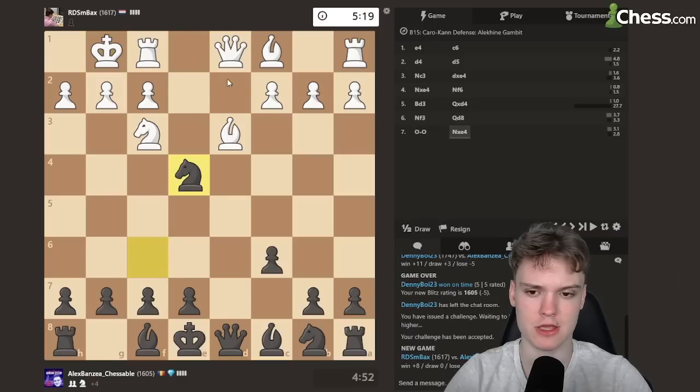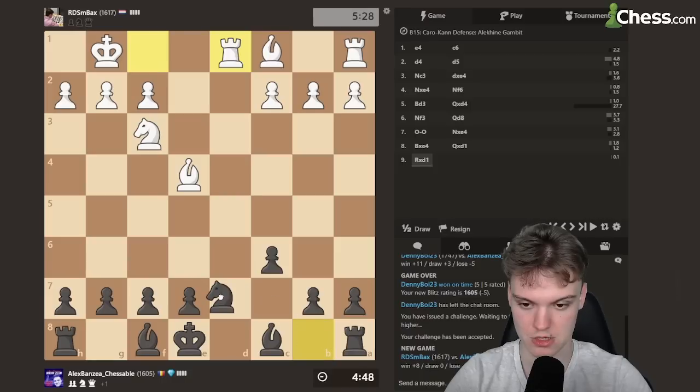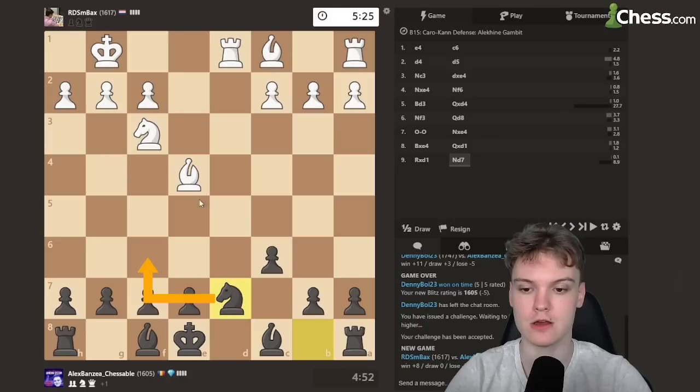Still does not take. I think we'll just take and go for the queen trade. Extra pawn in the endgame should be quite promising. Just Nd7, I think — preparing Nf6. Pretty common and standard idea.